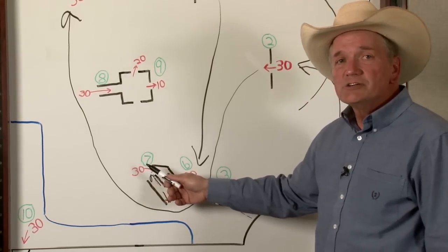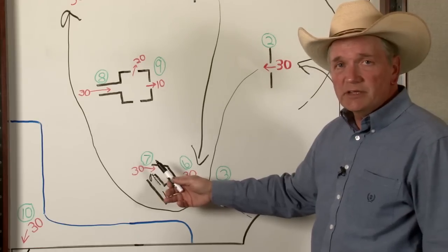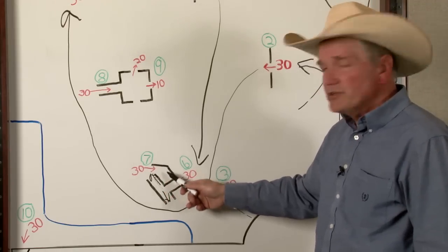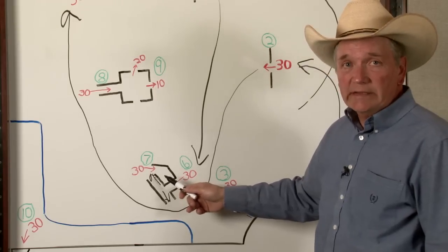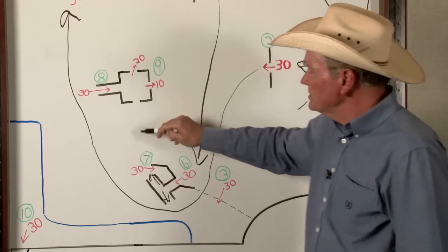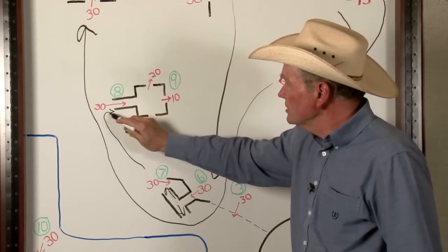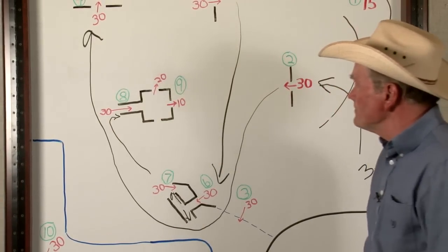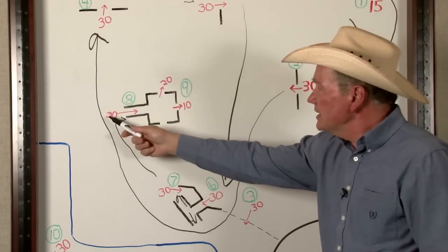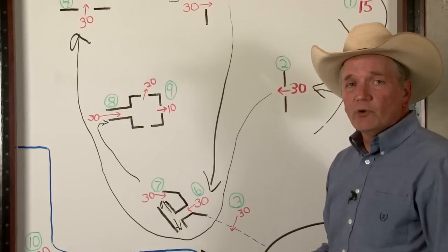The handler then, with the dog, is to sort off three head by any means necessary and put the three head in this pen and shut the gate. They would get 30 points for doing that. From there, they take the other three head and enter from left to right into a sorting box. They get 30 points for entering the sorting box, and once they have entered, they cannot lose those points.